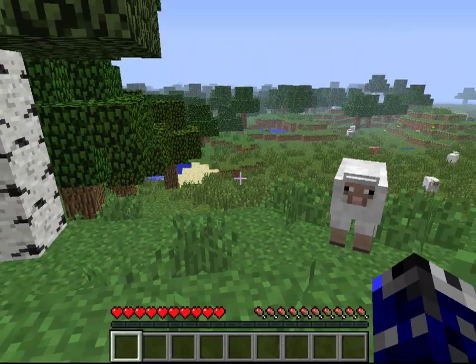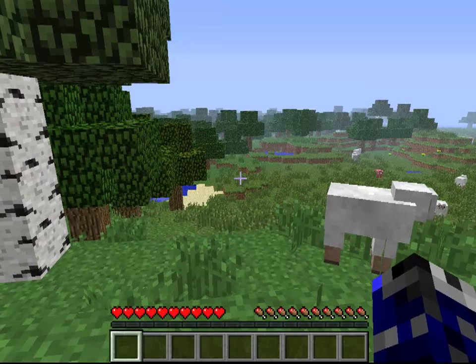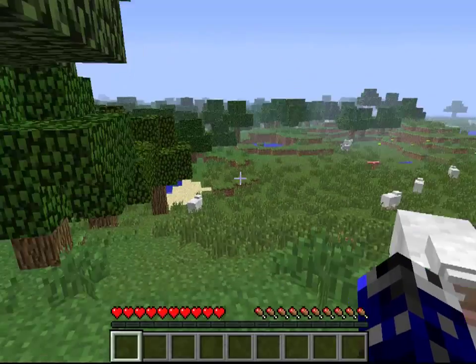We'll get more in-depth about that a little later. Also, on your computer, if you press E or I — it depends on your computer — it'll open up an inventory screen. You'll be able to see your character, and you get additional inventory spots. You have a place for your armor over here, and you can make simple crafting recipes over here. And we'll get into that right away.